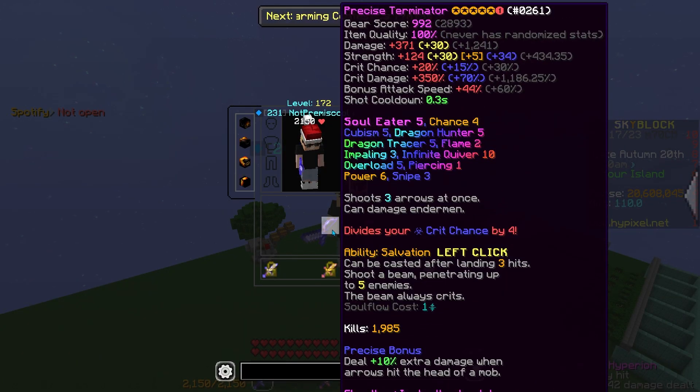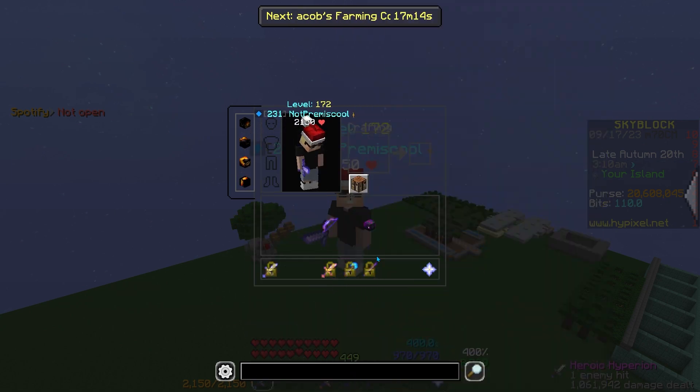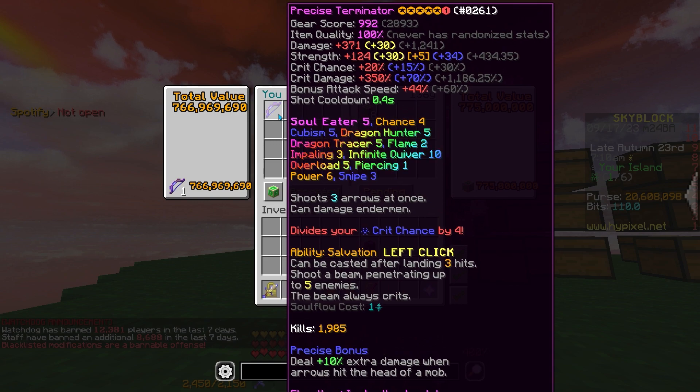The Terminator is worth like 780 mil, and this is worth 780 mil as well. So if I sell this, I would get around 1.5 bil-ish. Since I can't use thunder or magma lord armor, I have to go with the next best set.